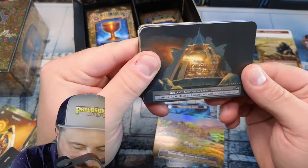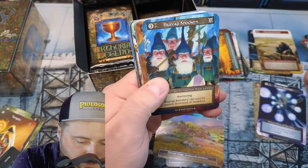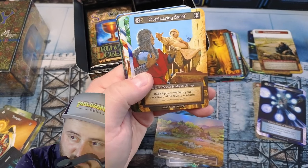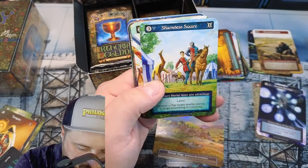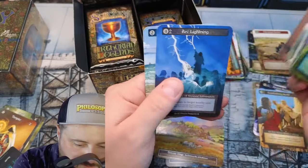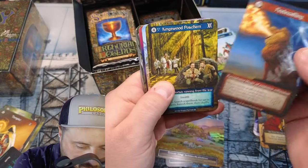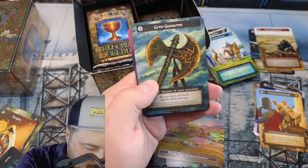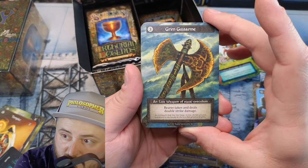Beacon. This reminds me of Summer Beta Wave One with Black Knockers. We got the Formorians. Bailiff has plus seven power while in your back row and no royalty is nearby. Holy Chalice. Fisherman's Family. Fire Breathing. Poachers, Stealth. Raiders. Grim Guisarme Bear — takes and deals double strike damage. Double Strike!